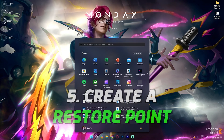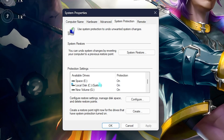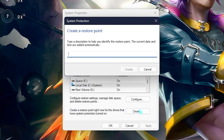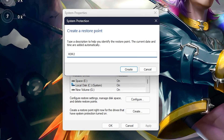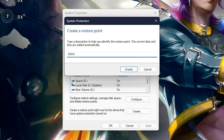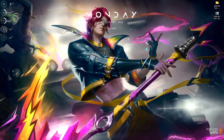Next step is creating a restore point — this is really essential. Search for 'Create a restore point,' select Local Disk C, and click Create. Name it 'RDR2' so you can remember it. I highly recommend not skipping this step, because if you want to restore all settings back to normal without any data loss, you can use this restore point.